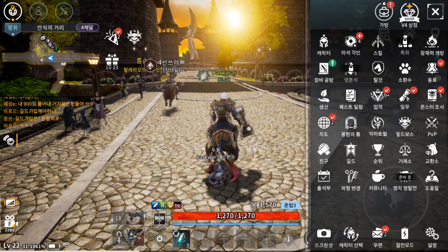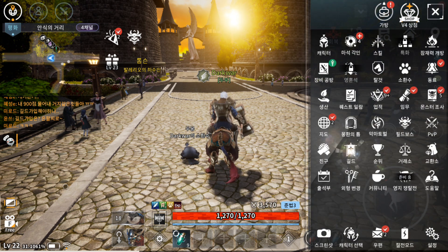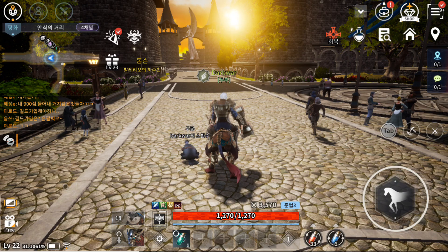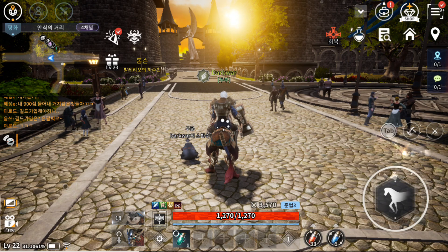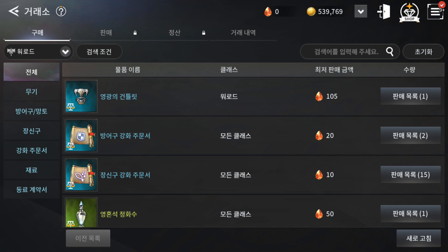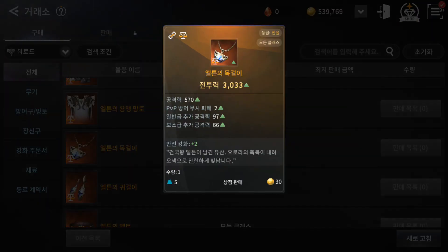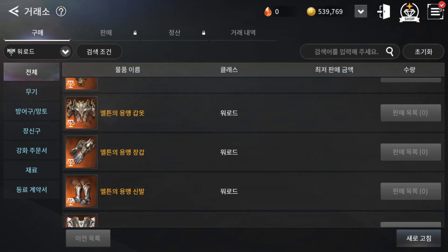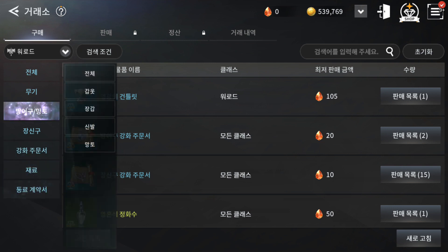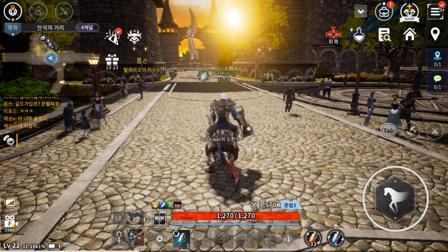There is a PvP system that I still haven't unlocked, and you can join a guild — I already joined one. There is also a trader where you can buy or sell items using orange gems. Right now some items aren't available but it shows what you can buy in the future — similar to Black Desert.